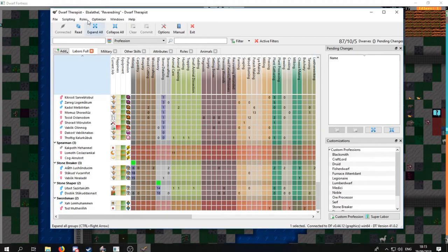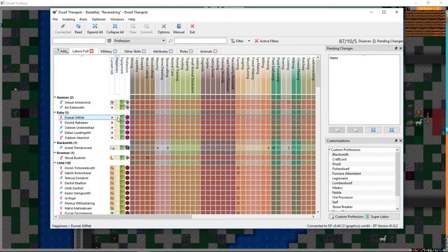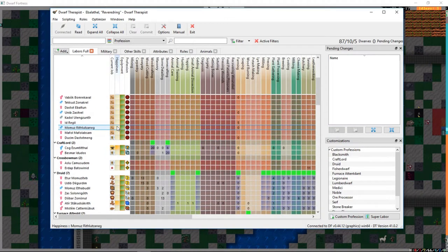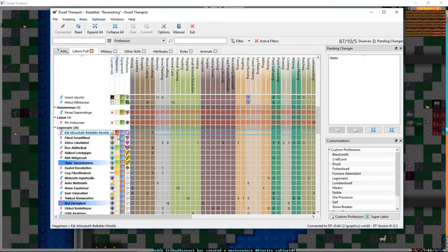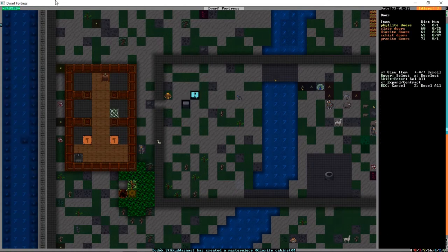Let's bring up Dwarf Therapist and see how the fortress's mood is in general. For the most part people are fine - which is exactly as you'd think. We have a few who are unhappy and then one or two who are just miserable. I guess we're just going to have to deal with that. Let's see how the wooden doors are coming.